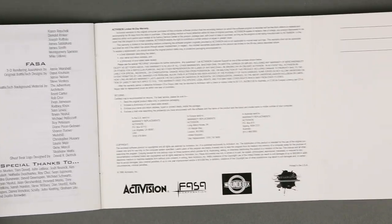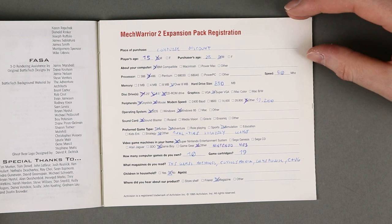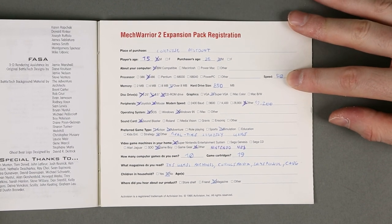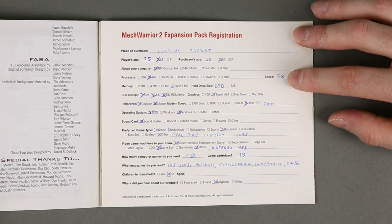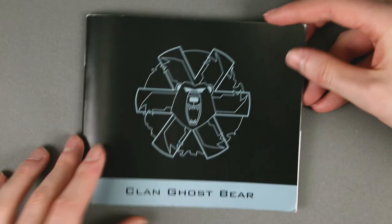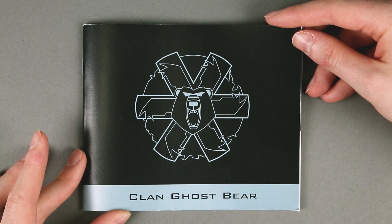I filled up the registration card. I also noted I didn't really have a DX2/66 — I had a 486 DX50. And that's it for the Ghost Bear's Legacy contents.